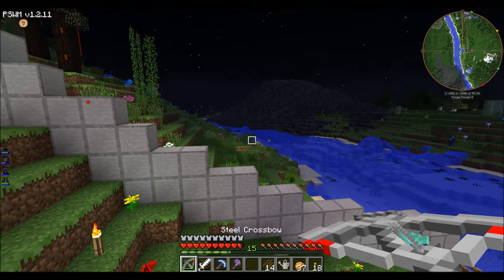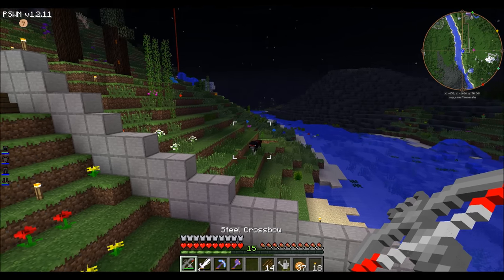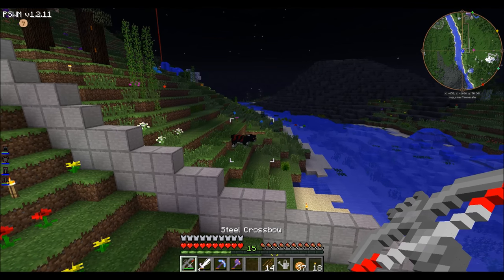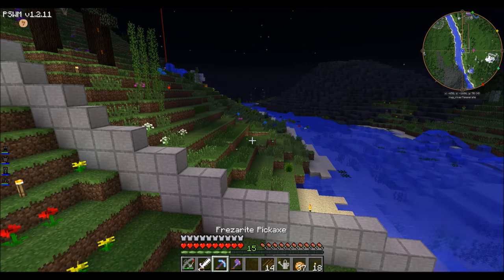I added redstone to my crossbow so it actually shoots faster. The reload time is much better than what it was. I didn't say my aim got any better — I just made it shoot faster.